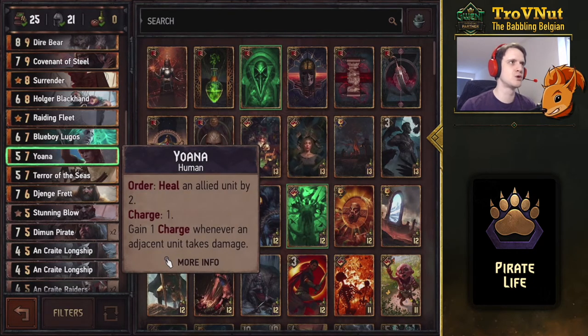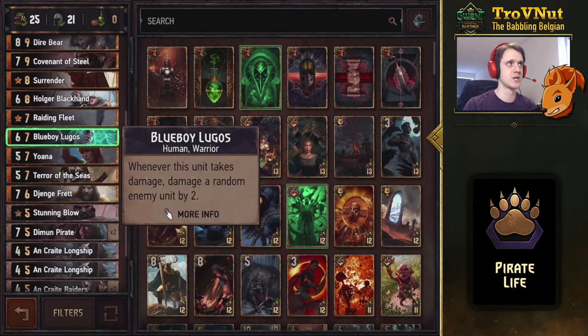Joanna is underrated — five power, seven provisions, but on Order she heals an allied unit by two. She gains an extra charge whenever an adjacent unit takes damage. This lets us talk about Blue Boy Lugos, who whenever he takes damage, damages a random enemy unit by two. If you put Blue Boy Lugos next to Joanna — play Joanna first, then Blue Boy — you can hit Blue Boy with your Ursine Ritual charges, then heal that off with Joanna, even keeping extra charges to heal anything else.